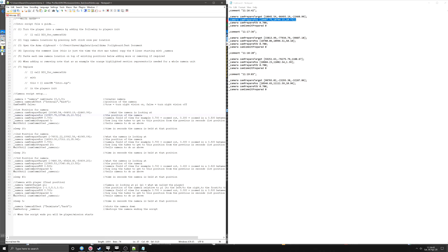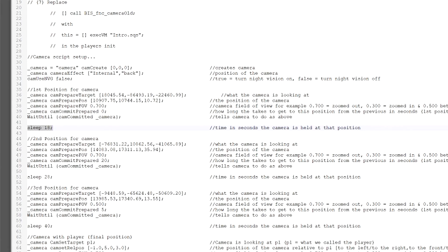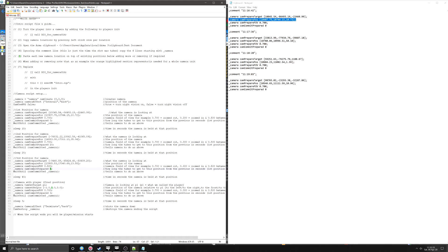The only other thing you need to bear in mind is the timings. There are two timings you've got to be aware of. There's this one — I've put there what it is — the time in seconds the camera is held at that position. And then the time here, which is zero — that's how long it takes to get to that position. But because that's the first camera it's got a figure of zero. On the second position it took 20 seconds — we wanted 20 seconds to get to that second position. This is something you need to work out.